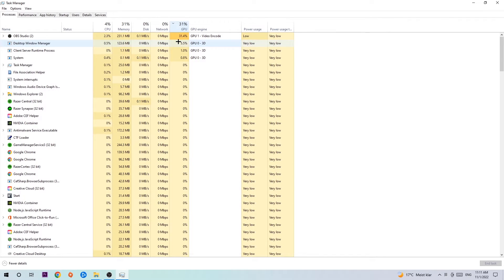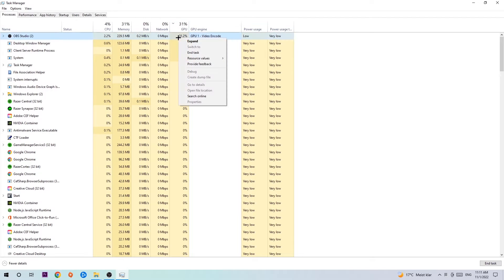The reason for that is: too many applications, too many programs, too many games running at the same time on a low-end or bad PC with too much CPU and GPU usage will cause crashing, lagging, freezing, FPS drops, frame drops, stuttering — it will just destroy your PC's performance. So simply end those tasks.